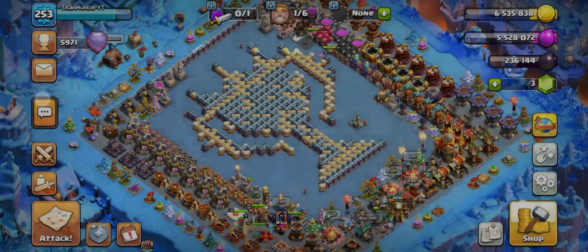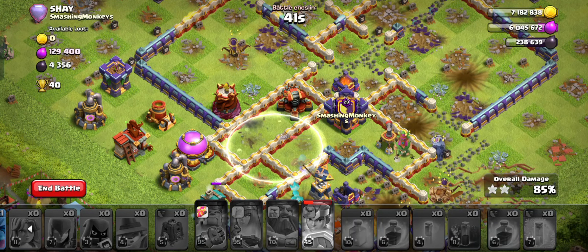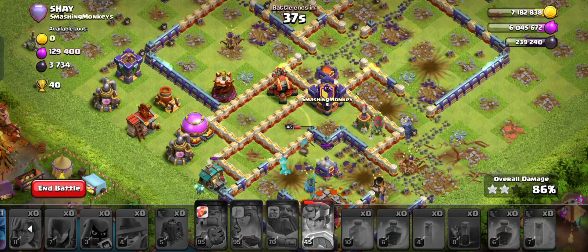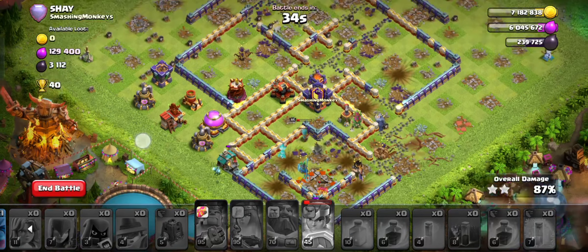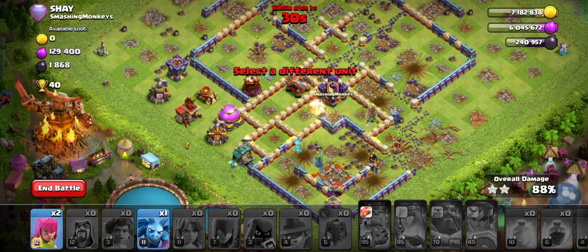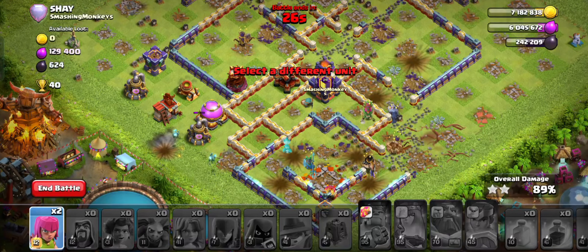Town hall goes down. I'm going for the Eagle Artillery now — that's more important. The Scattershot seems like a problem here. I don't think I'm gonna get 3 stars here, so I just deploy all of my remaining troops for some extra value to add those extra trophies.